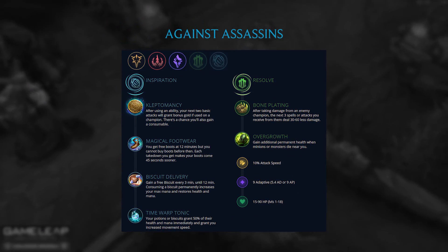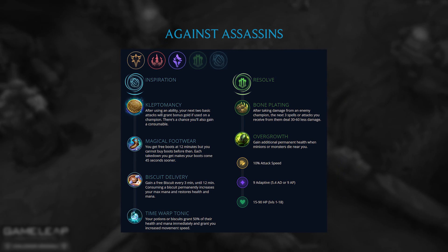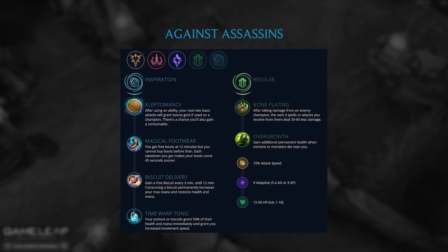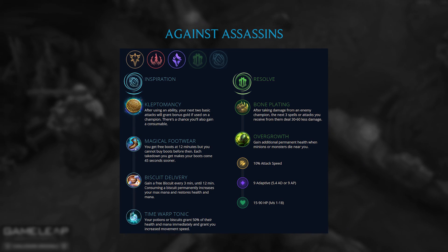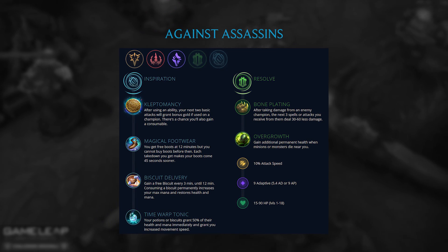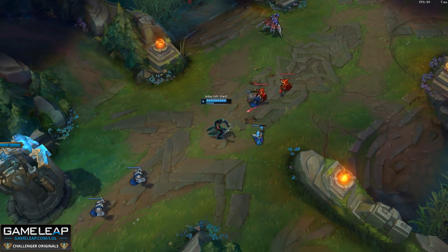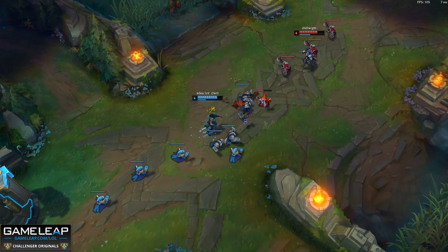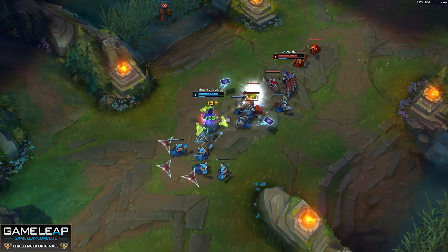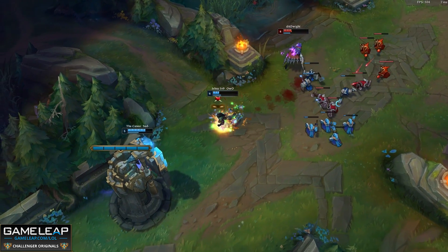The first page is into Assassins — this is going to be into very, very bursty teams. Note that he takes Bone Plating, but he doesn't take any Resists. This is because he is able to itemize early Resists with the extra gold that he gets from this build. With Bone Plating and Time Warp Tonic, he's not entirely scared of being 100-0'd in this lane since he's able to just stay topped off with the Time Warp Tonic, and Bone Plating stops him from being burst down.